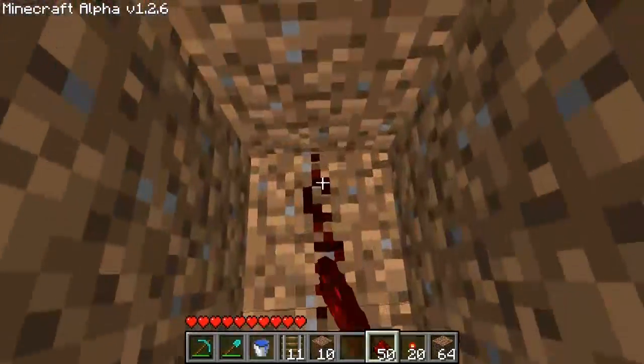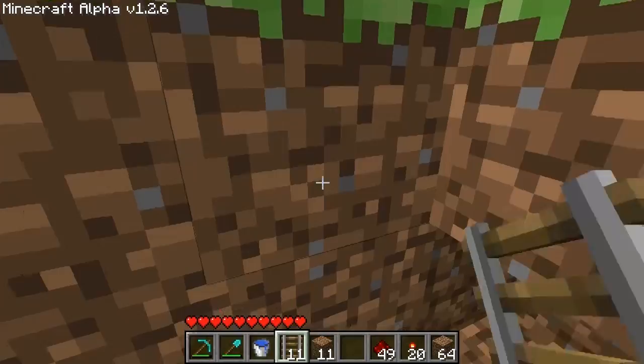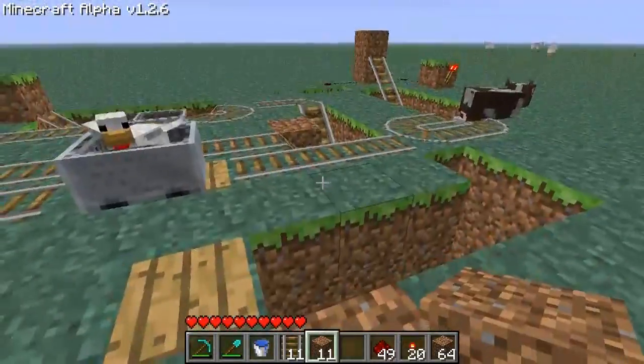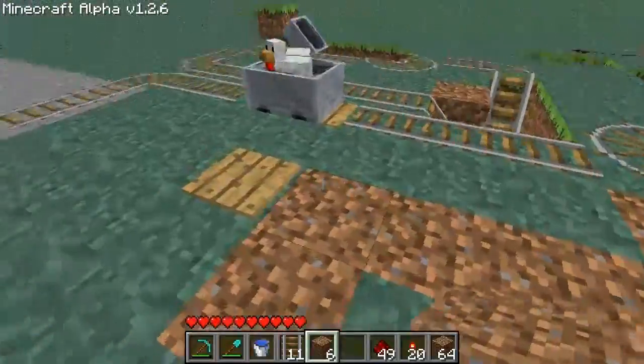Now we need to bring this redstone back and place it directly under our pressure pad. Our pressure pad's up there, and we want to place it down here, just like that. That should be correct — if it's down on this, it changes that track piece right there. Now we can cover this up, and we have completely hidden wiring for that.